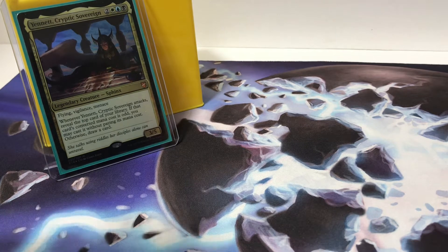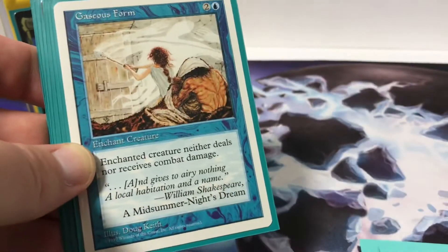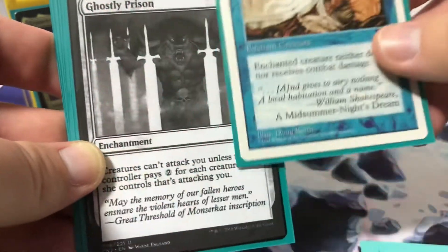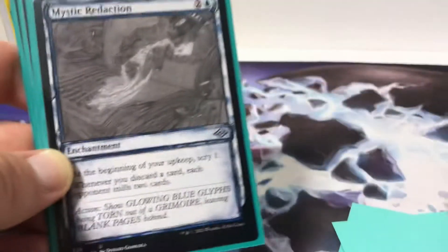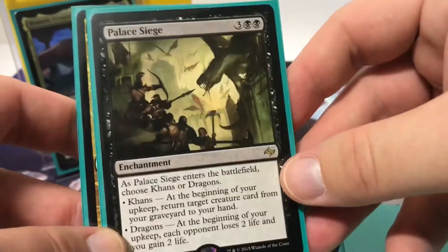Enchantments — I have 8. Cloak of Mists to make my Commander unblockable, Soul Snare to protect from a creature, Gaea's Form attached to Yennett so it deals no damage but still triggers the attack ability. Prison, Mystic Remora, Scry 1 to control what's on top of my library, Propaganda for protection, Palace Siege — most of these I'll be able to play for free, hopefully.